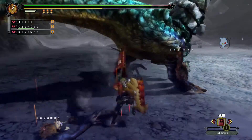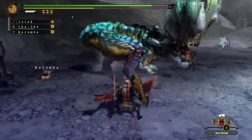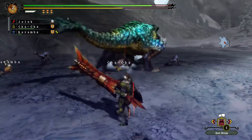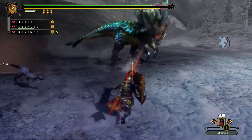Still no damage from its attacks. And since you don't really counter with this, I guess I definitely need it. Let's go for the tail. Oh, it's flinched — soon to be cut off.